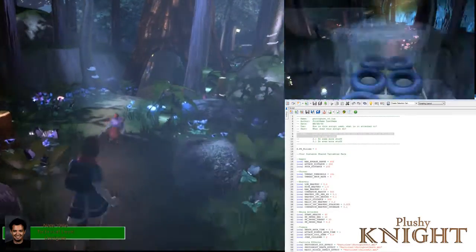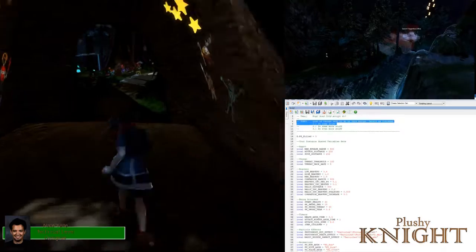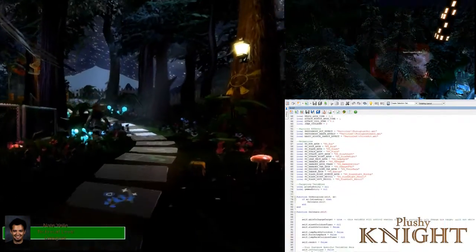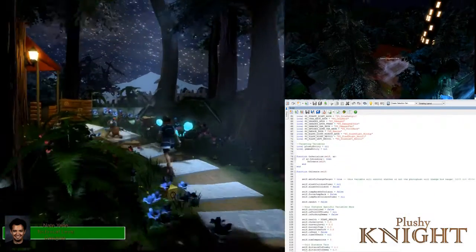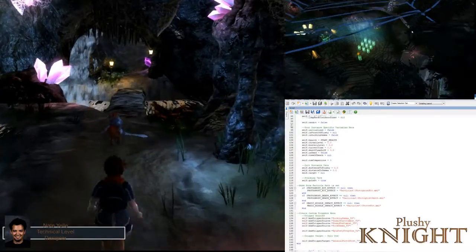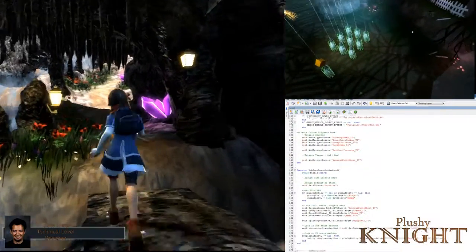I'm very happy that on Plush Knight, as a technical level designer, I wasn't just doing level design stuff — I'm also doing scripting. I'm able to script the environment triggers and also even some enemy behavior. I definitely wanted to contribute through the scripting side of things, and I feel like I've hit that mark so far, but I'm definitely excited to keep working on that part.